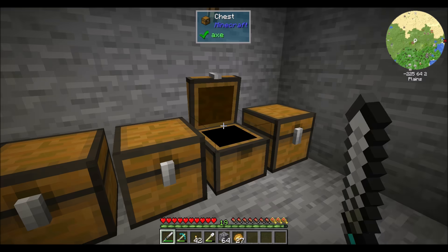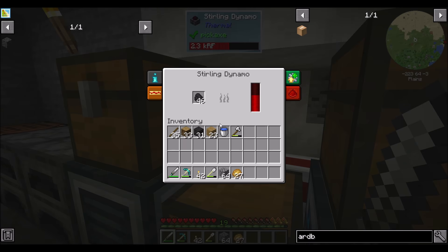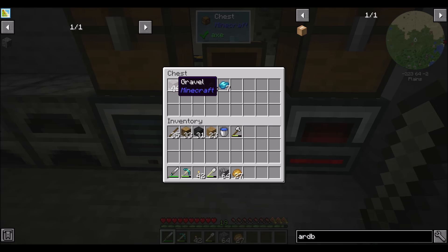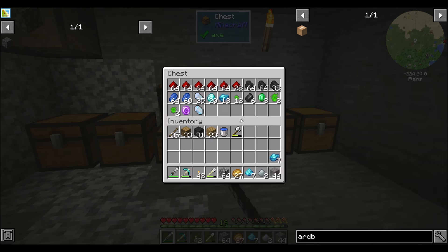How are we for storage at this point? Not terrible. But very soon we're going to need to start upgrading our chests to some kind of something. How are you guys doing — pulverized and processed? Awesome. Now we're just cooking up a little bit more ventium and some aluminum grit, and we should be good to go.